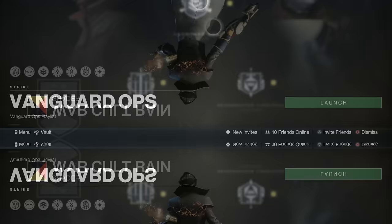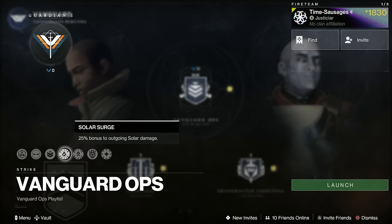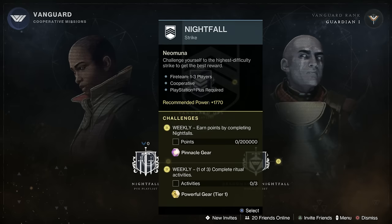Let's have a look at the Vanguard Ops. First of all, we've got increased Vanguard rank, which is excellent. We've got a Solar Surge, a Strand Surge, a Void Threat, and Power Level Disabled. That's your bog standard malarkey.